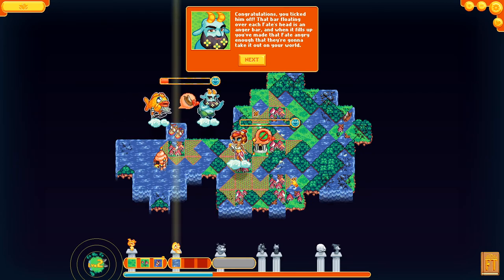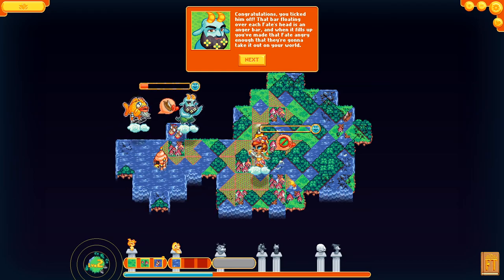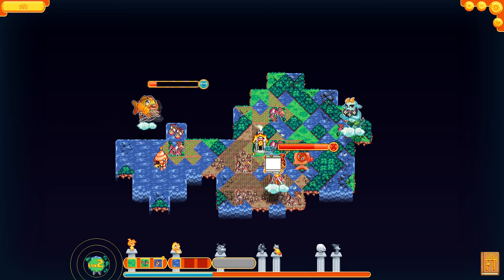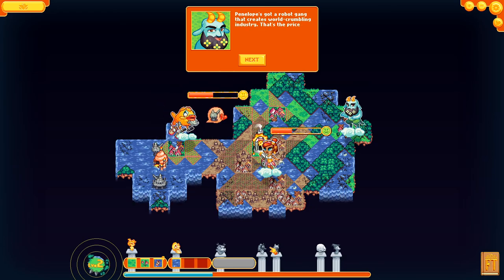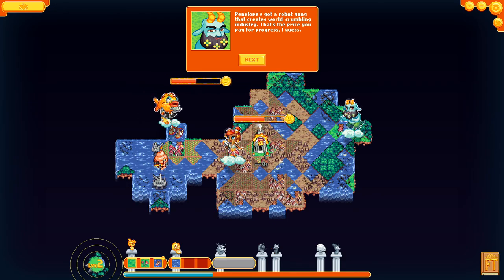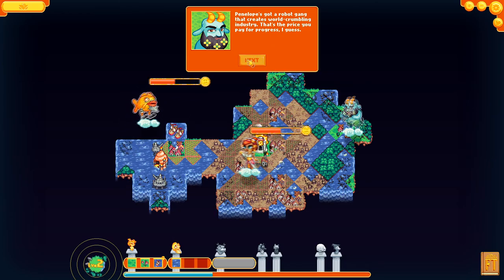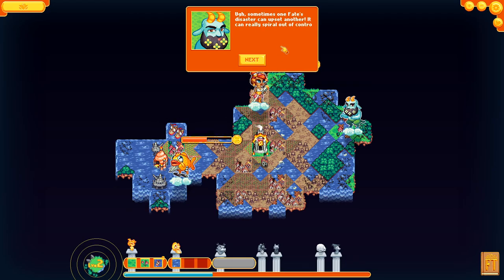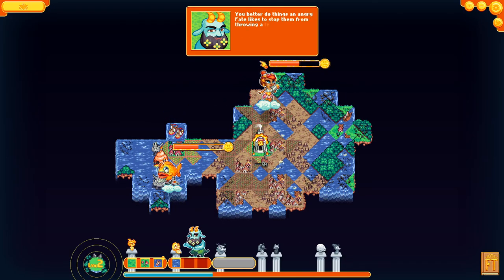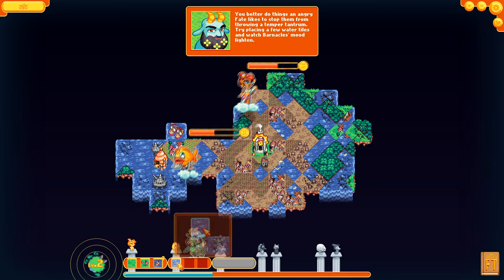The anger bar floating over each fate's head fills up when you upset them enough to take it out on your world. The fates fight with each other — Penelope's got a robot gang that creates world-crumbling industry. One fate's disaster can upset another and really spiral out of control if you let them fight. Do things an angry fate likes to stop a temper tantrum — try placing water tiles to watch Barnacles' mood lighten.